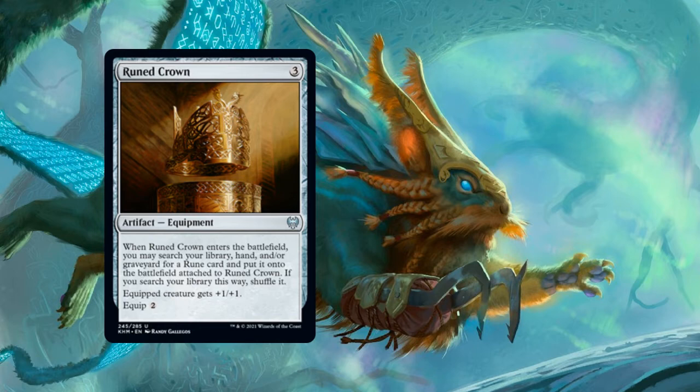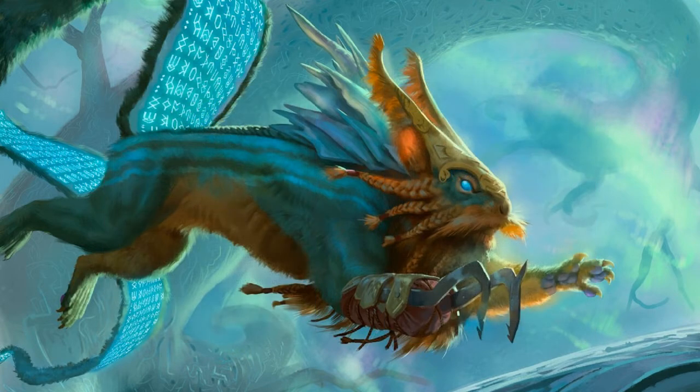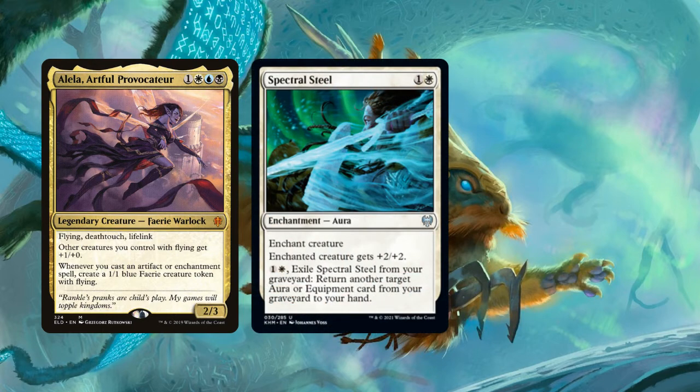Runed Crown by itself gives the equipped creature plus one plus one, so it does give you some tutoring and recursion for your runes. Then there's Runeforge Champion — a 2/3 Dwarf that costs two and a white. When it enters the battlefield, you can search your library and/or graveyard for a rune and put it into your hand. It also reduces the mana cost of all your runes to one colorless. These two rune support cards are actually pretty decent, but the runes themselves are still fairly underwhelming. The strongest way to play runes will probably be to put them on equipment to make them harder to remove, but there aren't too many decks where you'll want to run both equipment and auras.